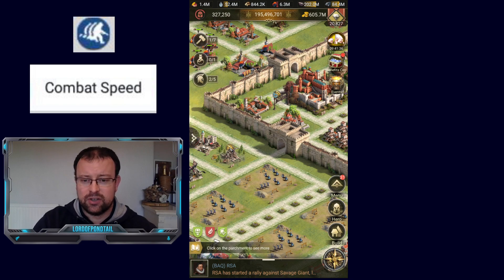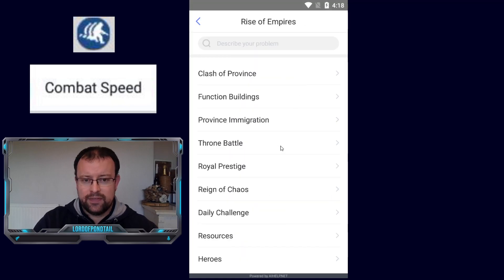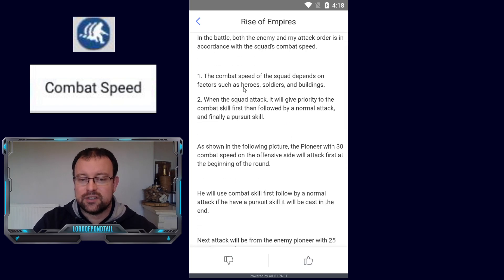First off, we're going to go into the menu, into game instructions, then to combat rules and then attack order. This is where you're going to find information from the game developers on combat speed. In the battle, both the enemy and my attack order is in accordance with the squad's combat speed, which depends on factors such as heroes, soldiers and buildings.